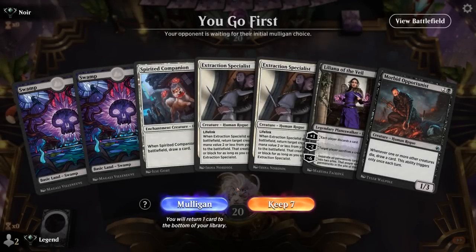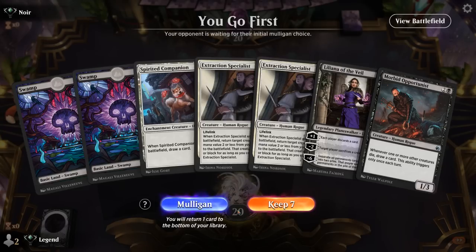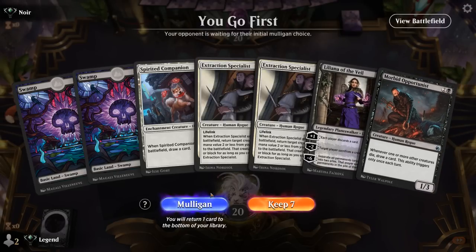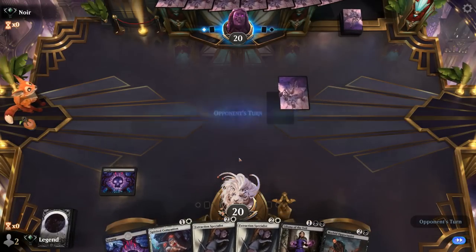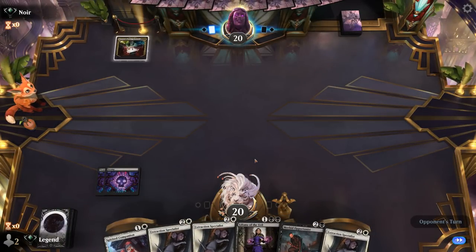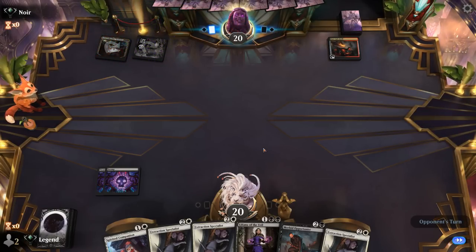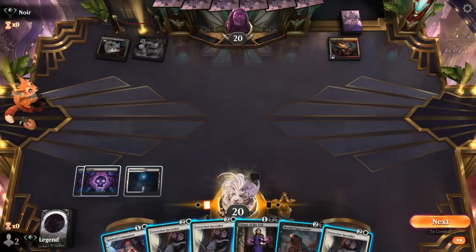We're on the play but missing white mana, so this hand is pretty sketchy if we don't find it soon. We can play Liliana or Opportunist with any third land — I think I'll still give it a shot since we're likely to find a white source in two draw steps and at the very least have Liliana on turn three. The opponent plays Jund colors and it looks like a sacrifice deck — that can be tough if we don't find our Rite of Oblivion, but at least we hit our third land.